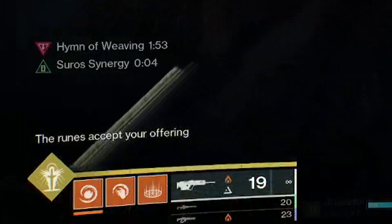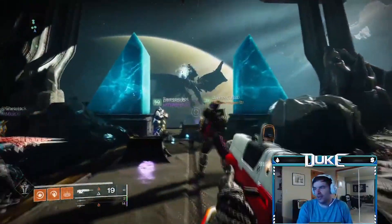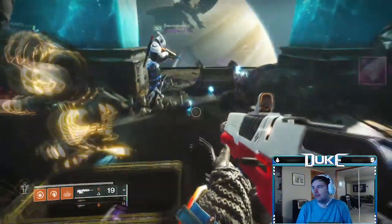Once you've activated all three symbols correctly, you should see the message 'The Runes Accept Your Offering,' noting that you will get the extra red box chest at the end of the raid.